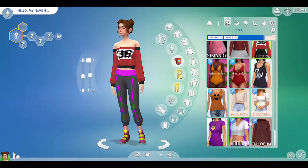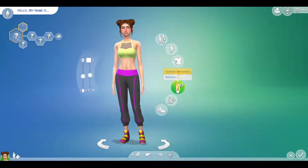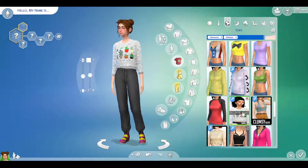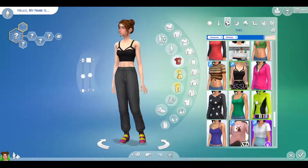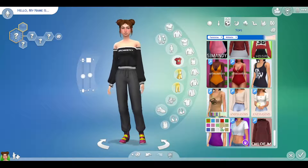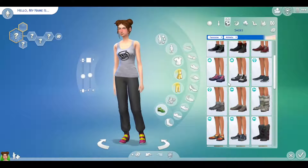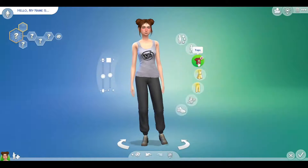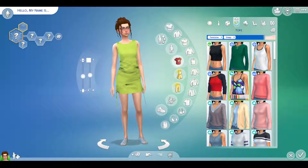I start choosing tops yet again, getting distracted by all the different options. I was able to choose the pants pretty quickly, but then it became a matter of looking through tops to find one I liked. I was trying to see if there were different style options before I settled on this Halloween one that says 'evil' on it along with something else I can't quite read.